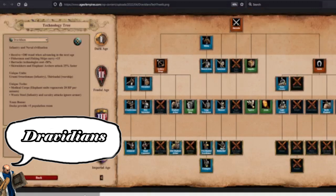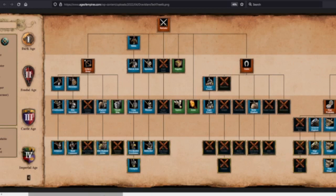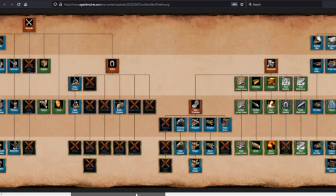Interesting contrast: Bengalis have the tankier Elephant Archers via Parthian Tactics, while Dravidians have the more accurate, faster-firing Elephant Archers via Thumb Ring. Dravidians' stable is pretty terrible — you only go up to Light Cavalry, no Hussar. You get Battle Elephant but not Elite Battle Elephant. So you really don't want to go Battle Elephants with this civ. You're really talking Elephant Archers and your Armored Elephant siege unit — that's the elephant focus for Dravidians.